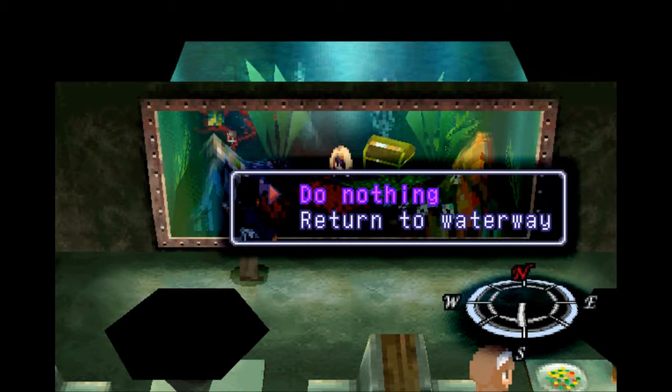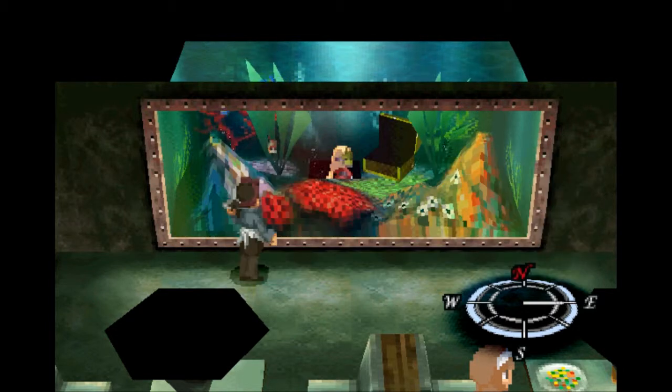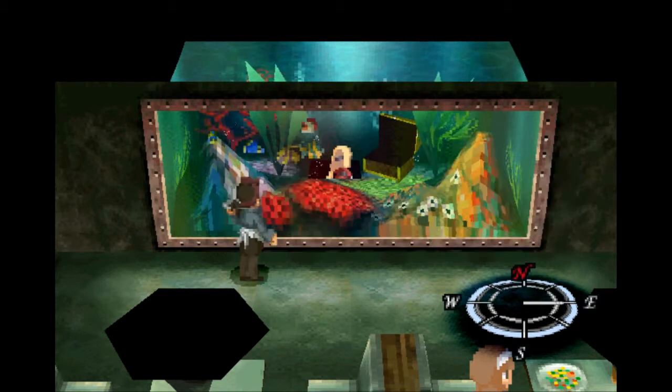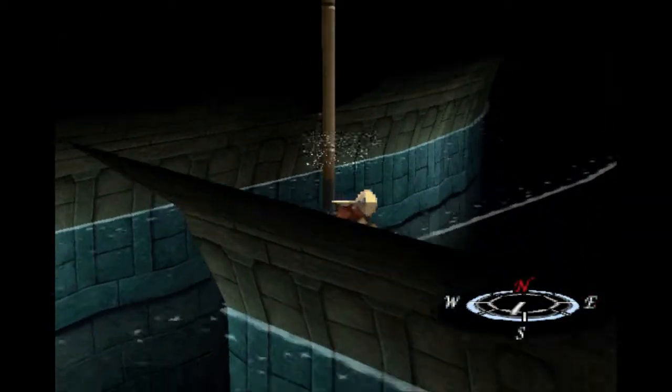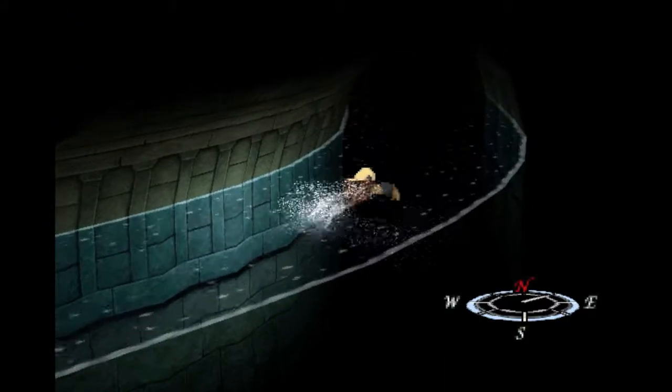Hold on for one second. You want to look directly this way and then hit the X button. Now open up the chest and we'll get the gold nugget. So then let's return to the waterway — there's only one more treasure to get. From what I understand, you can actually pump the button and it will help a lot more.